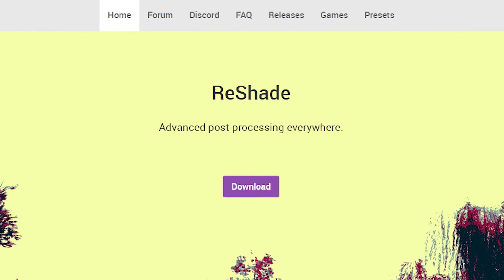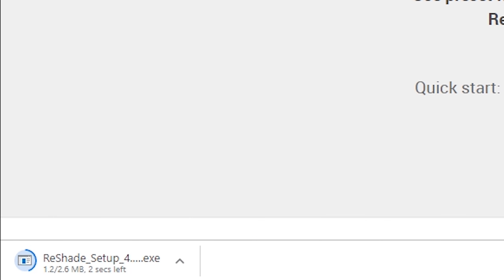Google Reshade, click on the first link, press download, open, and run.